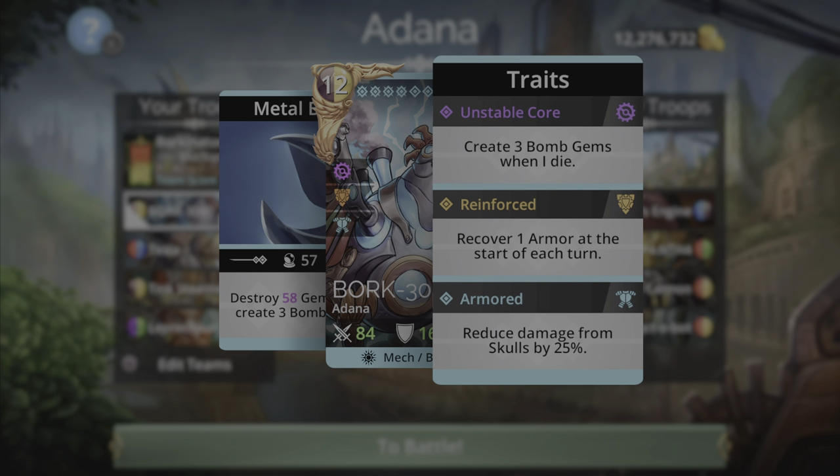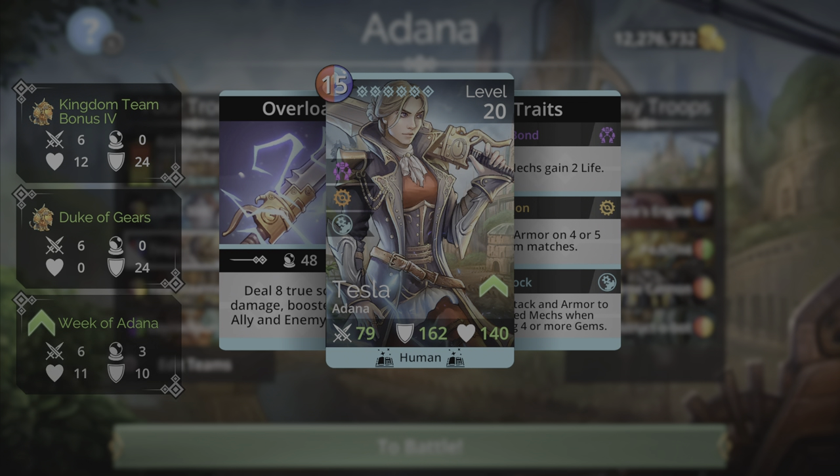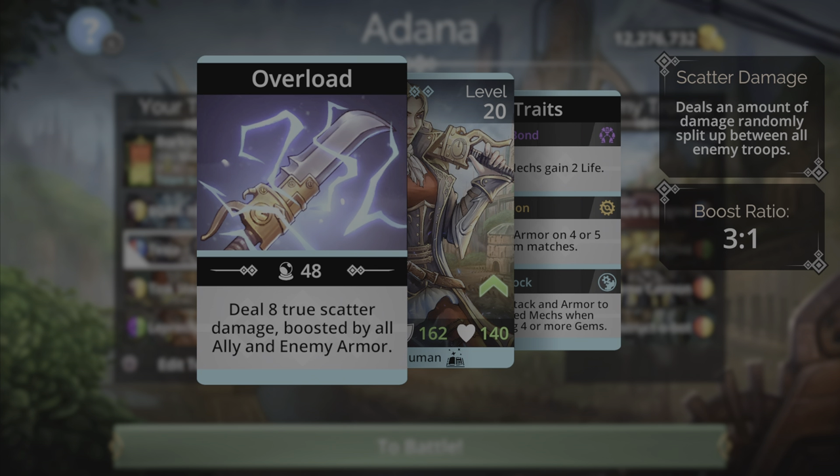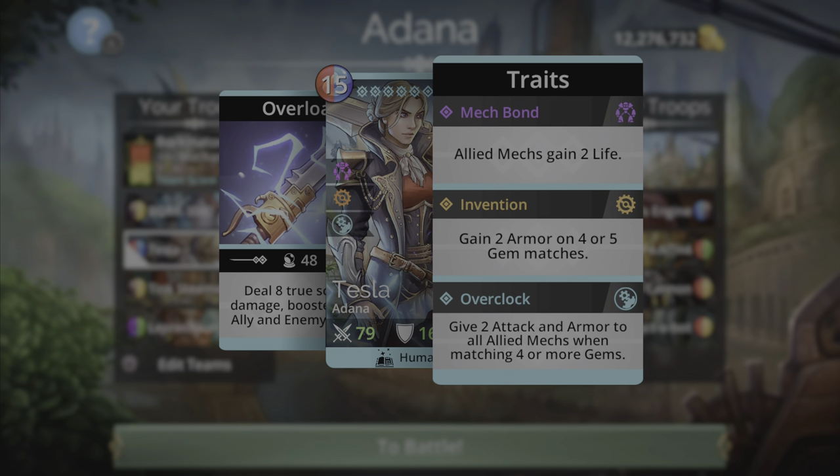I'm using Bork with undoubtedly the most powerful AOE damaging troop in the game — Tesla. Tesla will be dealing damage with her Overload spell, dealing eight true scatter damage boosted by all ally and enemy armor. Her traits are Mech Bond — allied mechs gain two life — Invention, gaining two armor on four or five gem matches.